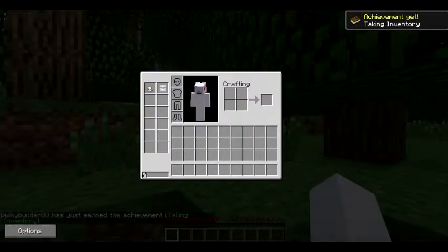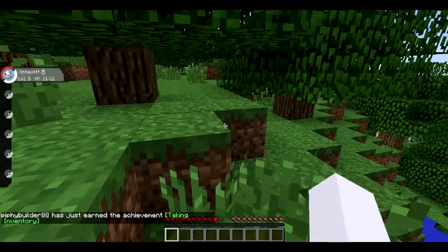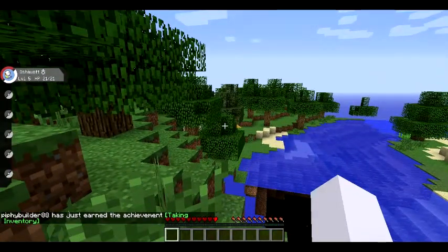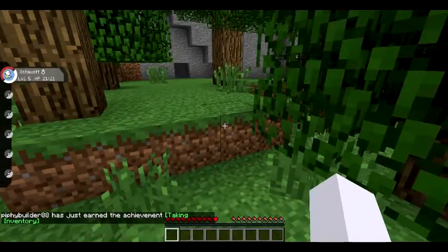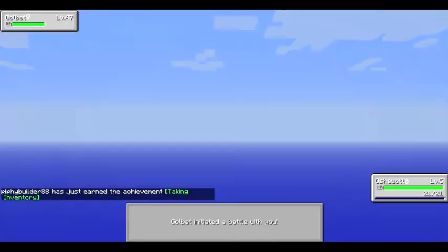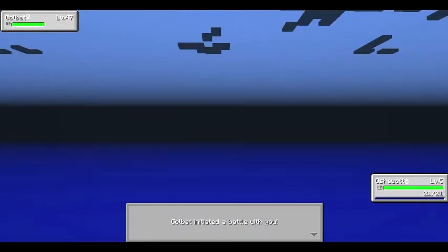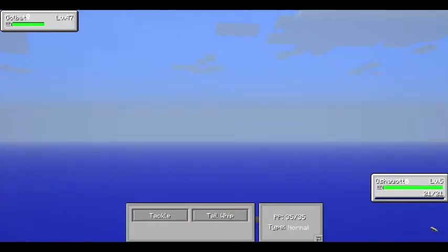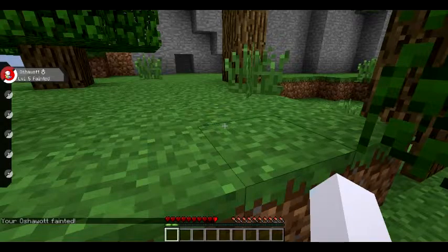I got my first achievement and I have an Oshawott. There's Pokemon around — it's kind of laggy, sorry. There's a Kadabra over there. When you press R, you can send out your Pokemon. Oh, here's a Golbat. It's a Pokemon battle, it's kind of glitchy. I saw some tentacles. It killed me in one hit — that's not fair!